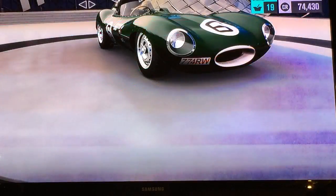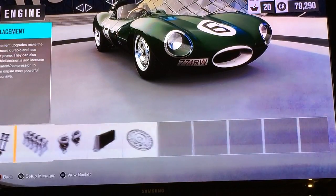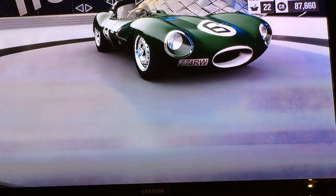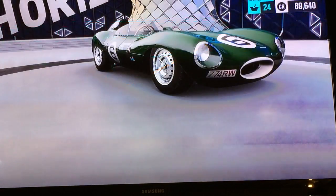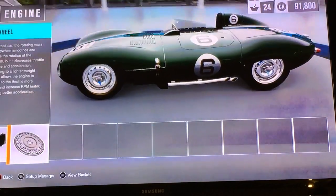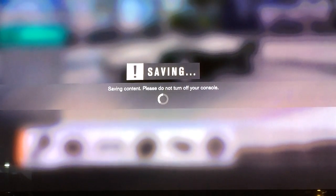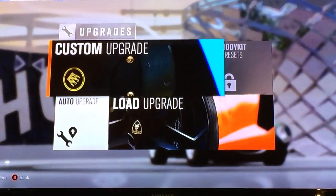We're just going to max this thing out. We're going to want a roll cage, lower it a lot so it's practically scraping the floor. And it is as light as a feather so there's no need for weight reduction. Now we're up to 928 horsepower... there we go, 1,158 horsepower in the Jaguar. 1,200 horsepower in a car that weighs 2,400 pounds. It's built for Le Mans, so it should be pretty darn good. It's extremely aerodynamic - it will go very cleanly through the air.